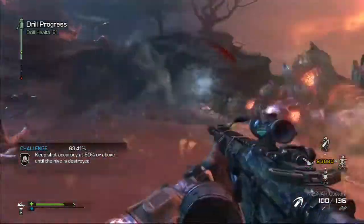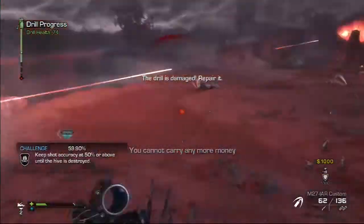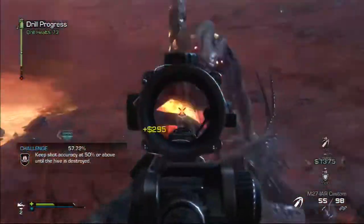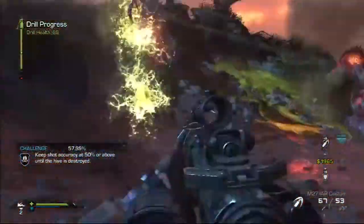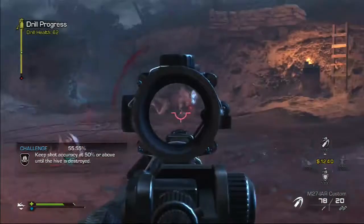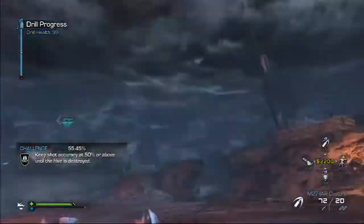If you ever have accuracy challenges, they're usually on the earlier hives at 75% accuracy. What I'll do on those is shoot one shot and then knife the rest since it's easy with scouts. But on this hive, you're not going to go knife-only, so just be careful with your shots and choose them wisely. If your sentry guns are already shooting at something, make sure they don't kill it before you start shooting, because then that kill won't count toward your accuracy.